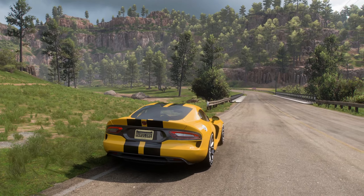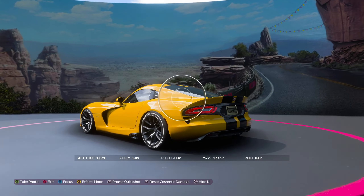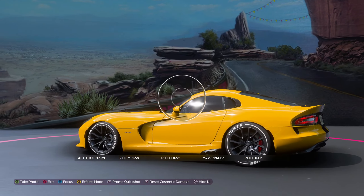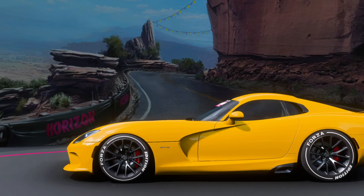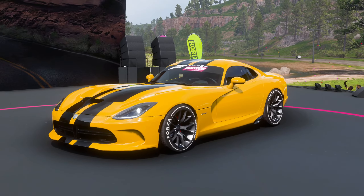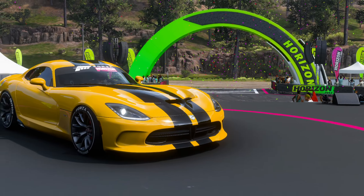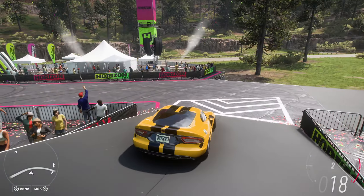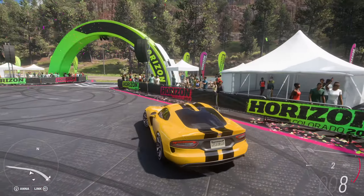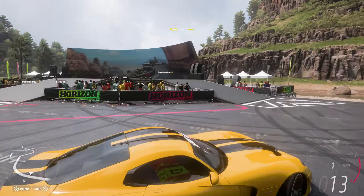Here we are pulling up to the Horizon 1 festival. We've got this massive screen-looking thing. Let's jump into photo mode — holy, I am officially in Forza Horizon 1! Let's grab a quick thumbnail. You can see they've done a lot of Forza Horizon 1 stuff: side banners, fences, everything.